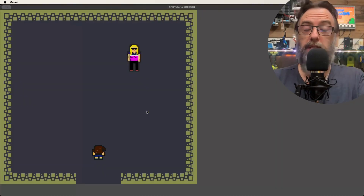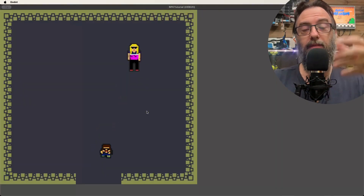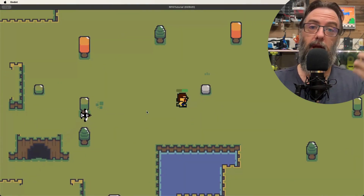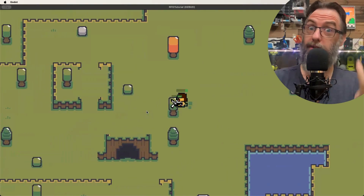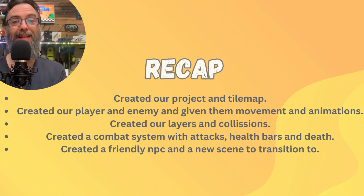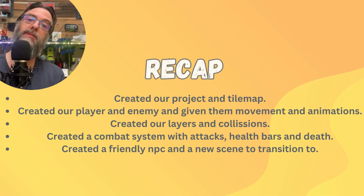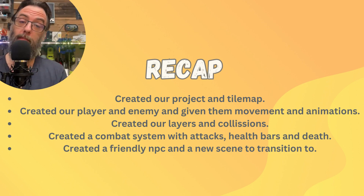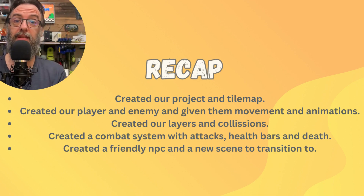If you've been following along, your game should look something like this: you've got your character, they can go into the cave, they can see the new player character we put in there, they can exit the cave, and we've also got the ability to fight our magpies and die from fighting them. Quick recap: we created our project, our player and enemy, gave them movement and animations, created layers and collision shapes, set up our combat system with attack and death, and created a new scene to transition to as well as a friendly NPC.